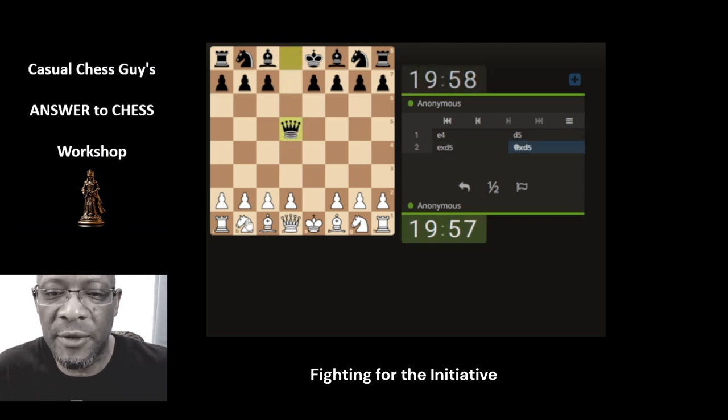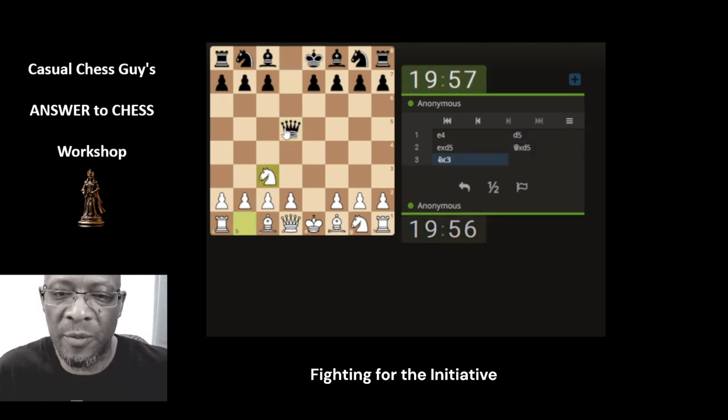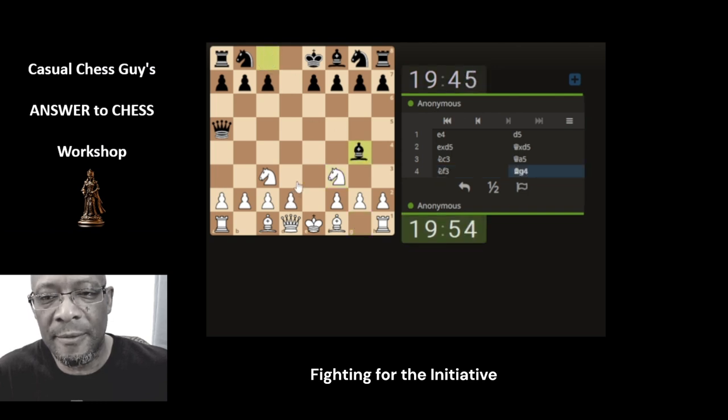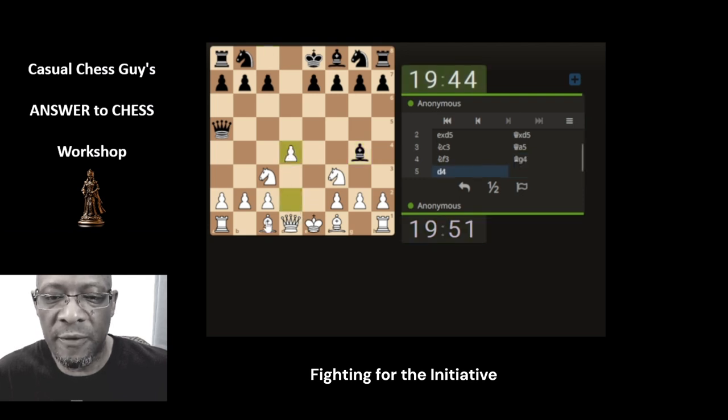The answer to chess - smaller piece attacking a higher piece, can't be wrong. Just developing the knight, making space for castling at some point. All basic stuff, and let's just push the pawn through the centre, opening the dark square bishop as well.